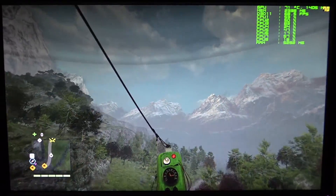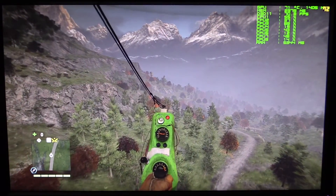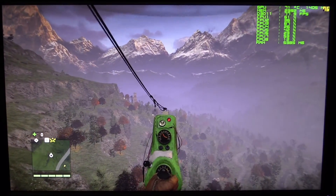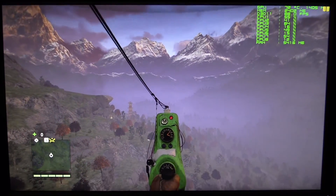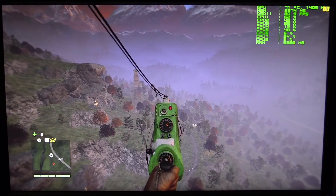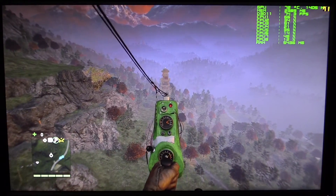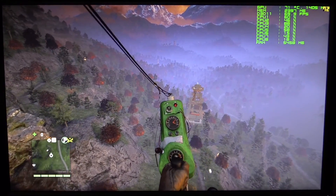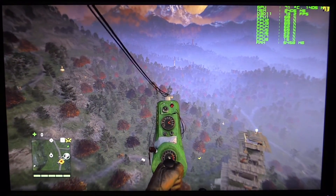The graphics I chose are basically settings that will keep this card above 60 frames per second for sure, but also have things looking really good. We have textures on ultra, terrain on ultra, ambient occlusion turned on. I have anti-aliasing off, and I'm going to be honest — I normally like anti-aliasing in just about every game I can think of. Even The Witcher 3, I like anti-aliasing on in that game.